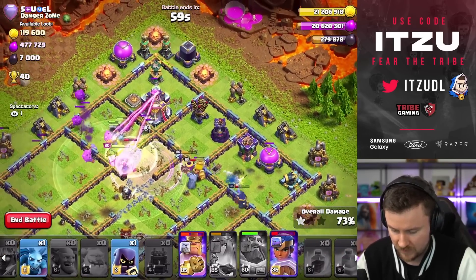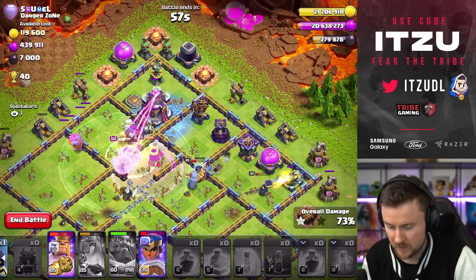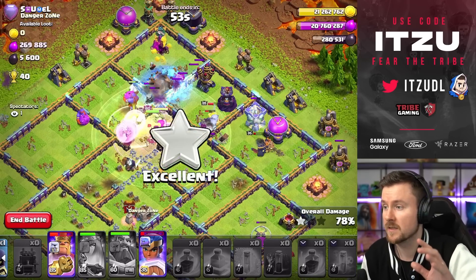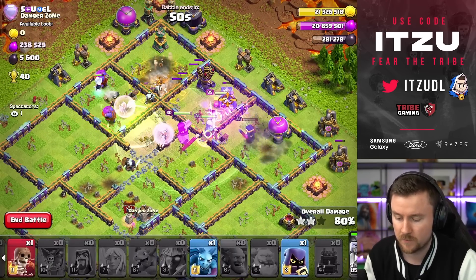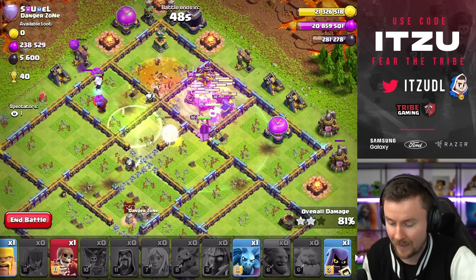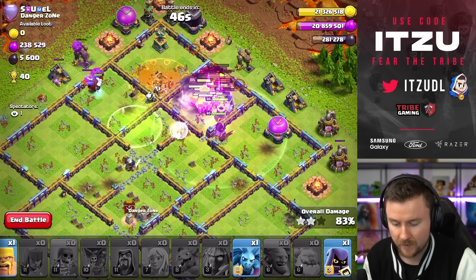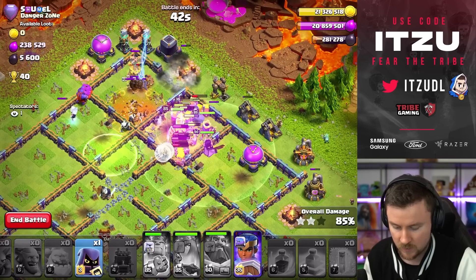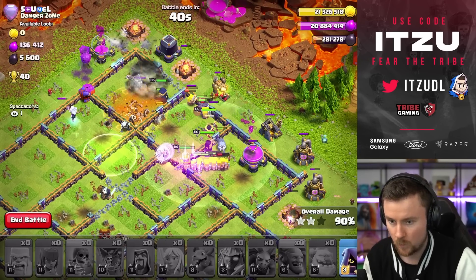Archer there — not looking too bad. Another freeze. On those bases, trust me, your troops are going to act really strange. That king did not like the jump spell on the left side, but that is fine. The wall break was too late, so it's opening the wrong compartment, but that is fine as well — that's just how it works.